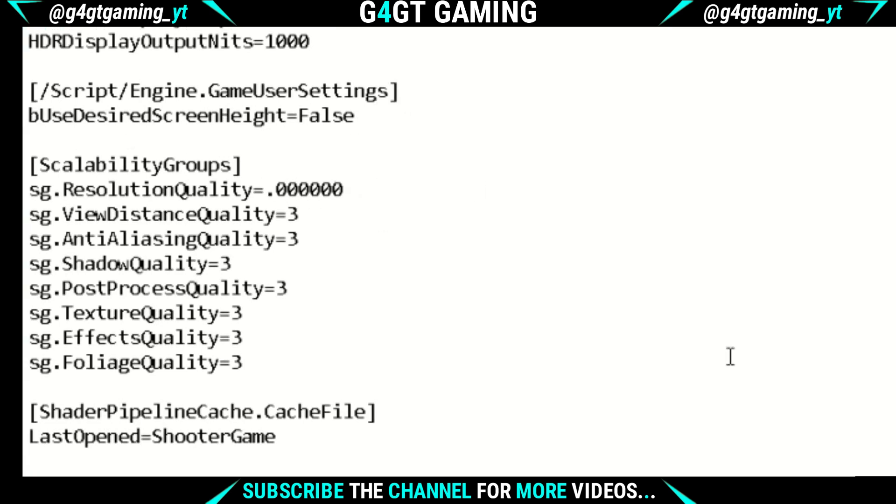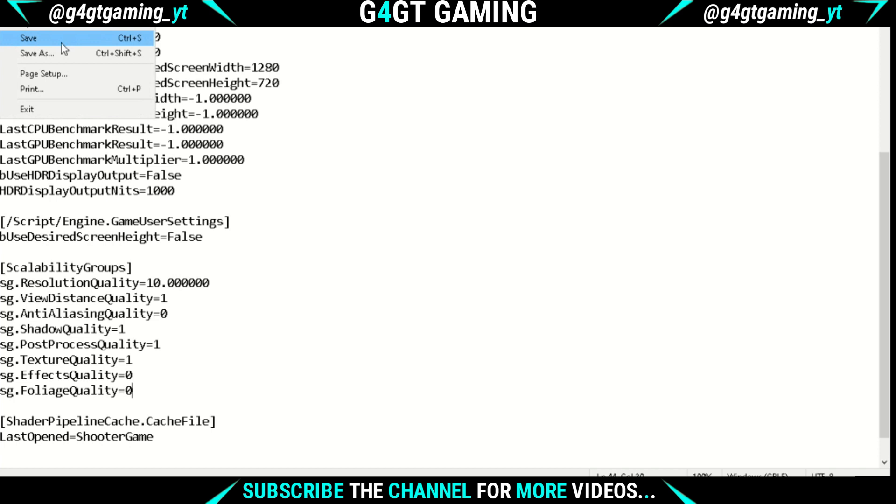Under the scalability group, your resolution will be set to 100 by default. You can change it to 10 but your game will become worse, just like Minecraft. You can lower it as per your wish. Now you have to lower the view distance quality, anti-aliasing quality, shadow quality, post-process quality, texture quality and others to 0, 1, or 2. It will be set to 3 by default. After changing everything, don't forget to save the config.